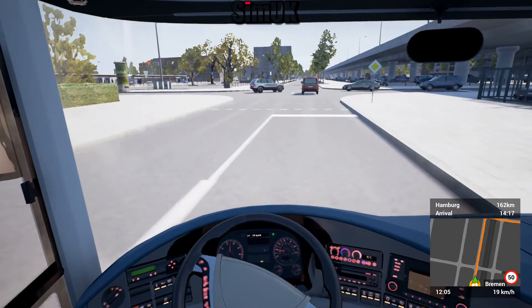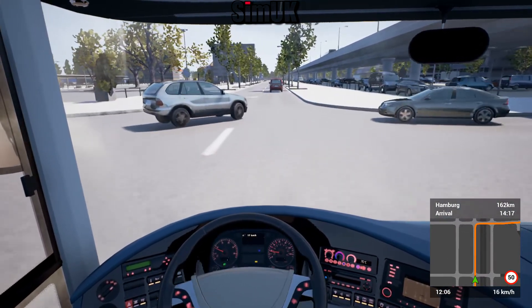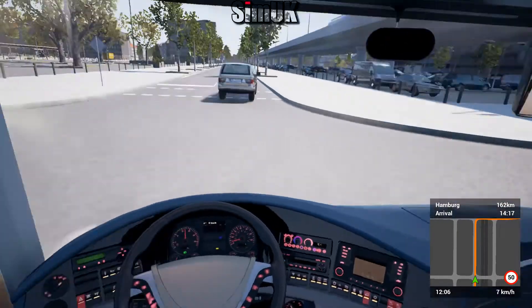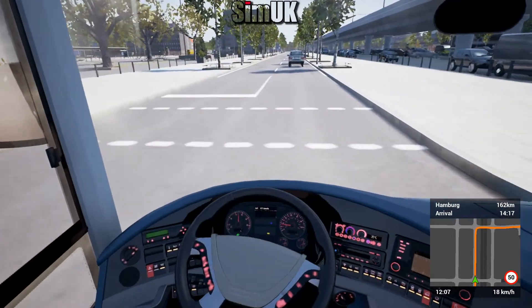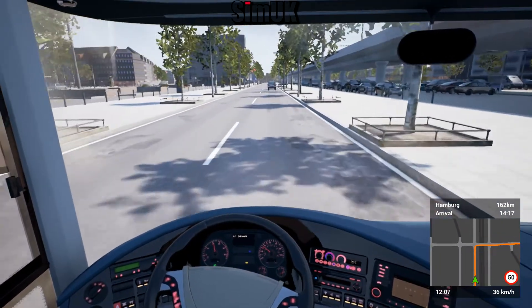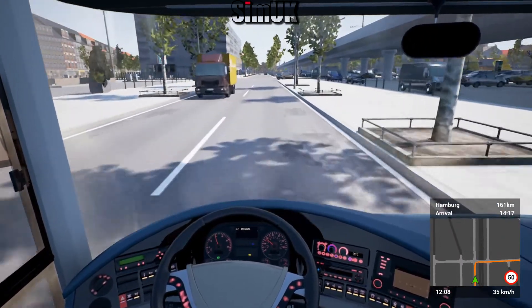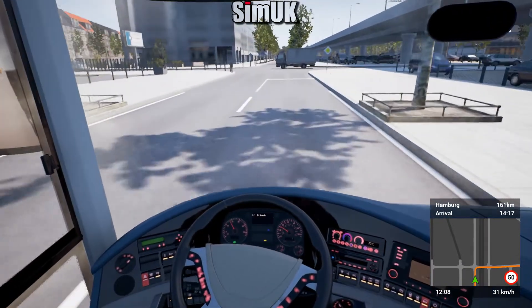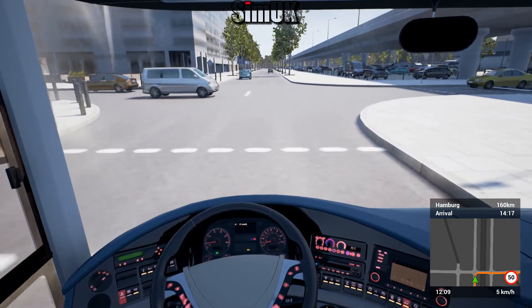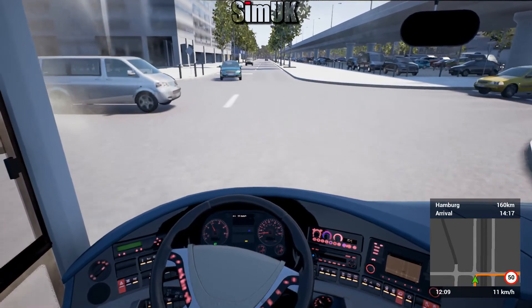35 FPS now. Last week in the same town with everything on epic - that is an improvement. It's about twice the FPS, and at the moment driving around it looks fine. Obviously there are some areas where this lower level of quality is affecting the game.